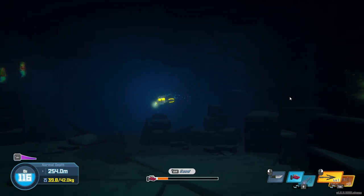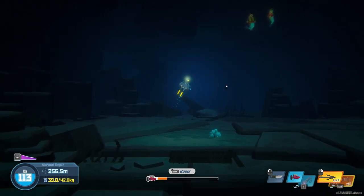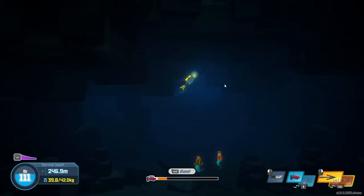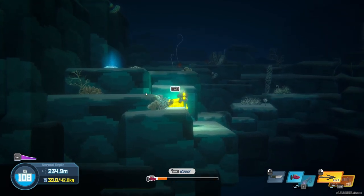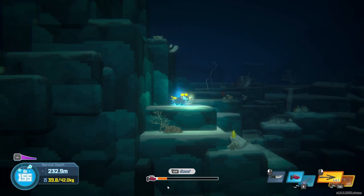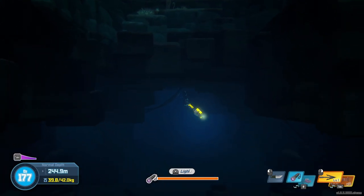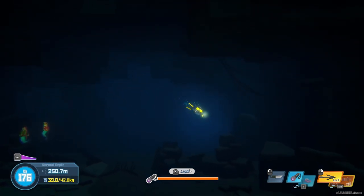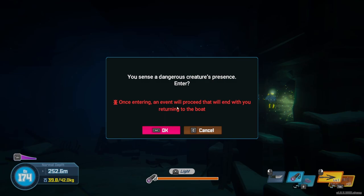Wait, does this give me air at least? Please — some air. No way, I'm going to get some air. I saw a clam here somewhere — maybe a better gun upgrade. Oh, oxygen capsule. Never mind, I'll leave that — the scooter is way more useful at the moment since it can offer me two or three seconds of delay if it's a boss fight. I really hope everything turns out good.